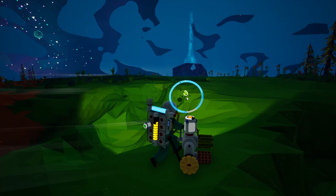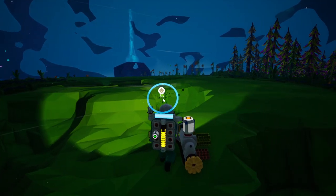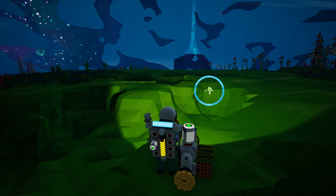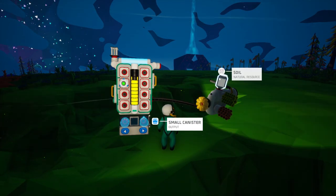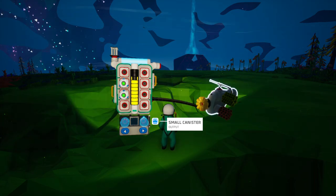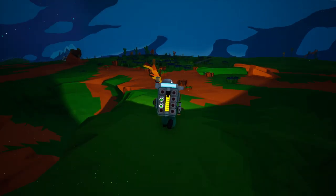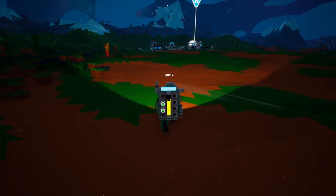When it actually gets full, you're going to see that the orange light is going to turn — there we go — it's turned to green. Then we can simply go into our backpack, into our gun, and take off this soil canister and put it in storage or use it in our machines. But that is simply how you get and store soil in Astroneer.